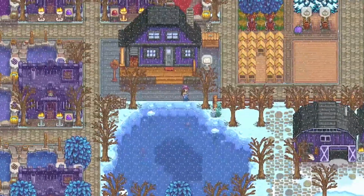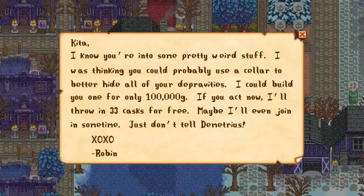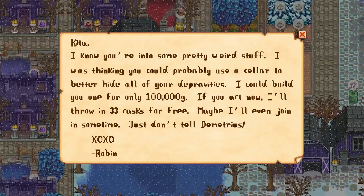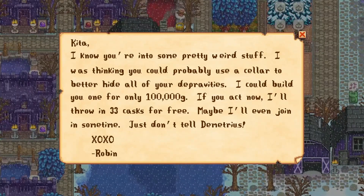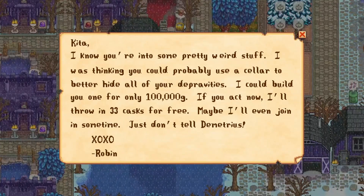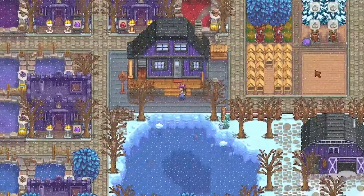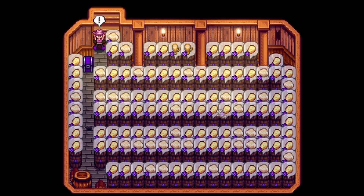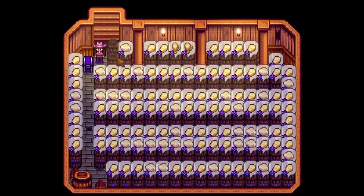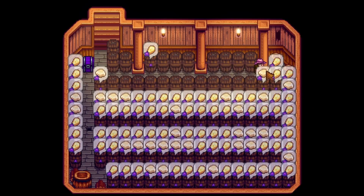In Stardew Valley, as you upgrade your house, you'll be given the option to build a cellar as your third upgrade. With the construction of the cellar comes a complimentary 33 casks as well as the ability to craft additional casks for 20 wood and 1 hardwood. Overall, it's pretty cheap to craft. The cask can be used to upgrade the quality of other artisan goods like cheese, beer, and wine. They only function in the cellar though, so you can't go too crazy with them even if you wanted to.